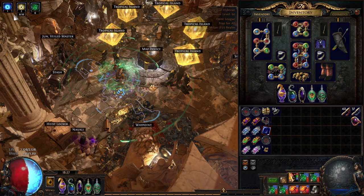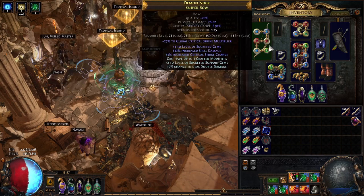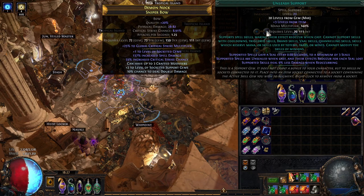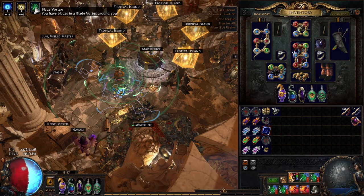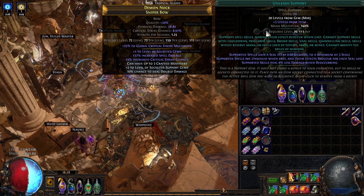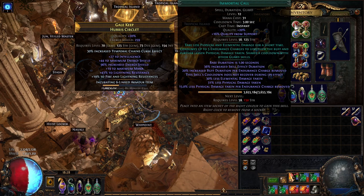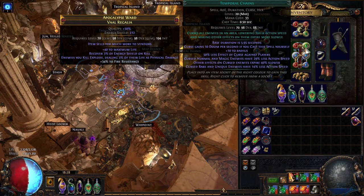We support Blade Vortex with Combustion, Empower, and Inspiration — which gives crit, more elemental damage, reduced mana, and inspiration charges that last forever. Awakened Controlled Destruction would also be a good damage option with increased AoE. We run Unleash so we don't need to cast it many times — just press it a couple of times and you already have 10 stacks. For Immortal Call we run it with Arcane Surge, Enhance, and Increased Duration. You can run a divergent or anomalous version for either higher duration or lower cooldown downtime.